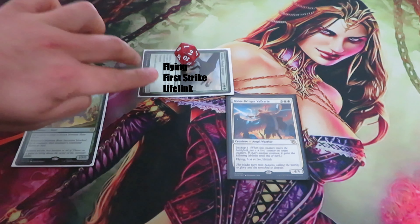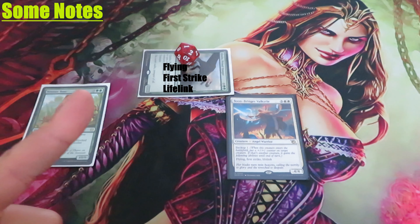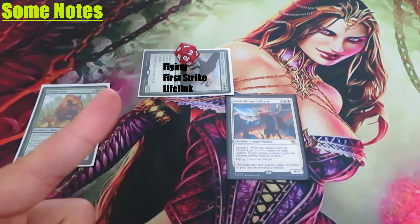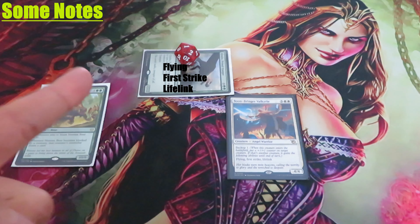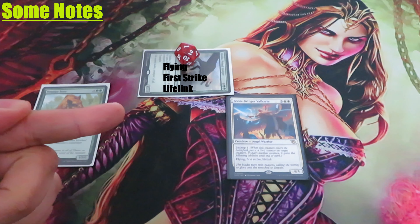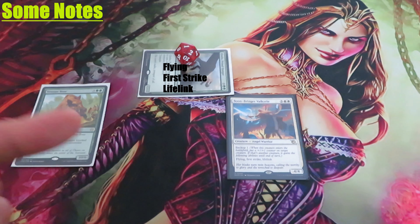Some notes. Backup confers only abilities that are printed below the backup ability. You cannot respond to the backup ability by giving Boon-Bringer Valkyrie additional abilities and have backup grant those abilities to the backup target. These extra abilities are always added before the printed backup ability and therefore not granted to the backup target. Meaning creatures that are the target of a backup ability don't gain any abilities printed above backup — only abilities printed below backup are granted.